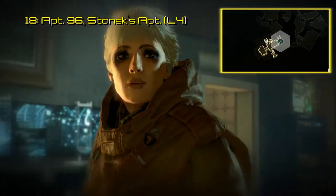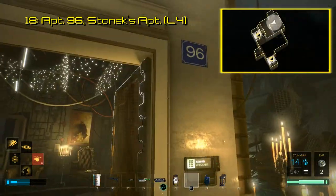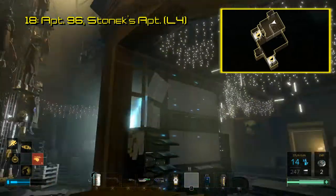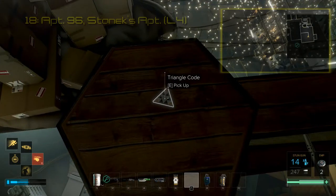The 18th triangle code is also in the Church of the Machine God, inside Allison Stanek's room on the fourth floor — that would be apartment 96. There's a loft adjacent to the pillar of enlightenment, and the triangle code is under one of the boxes up here. This code, once scanned, gives access to an interview with Sonya Ball, the actor who plays Allison Stanek.